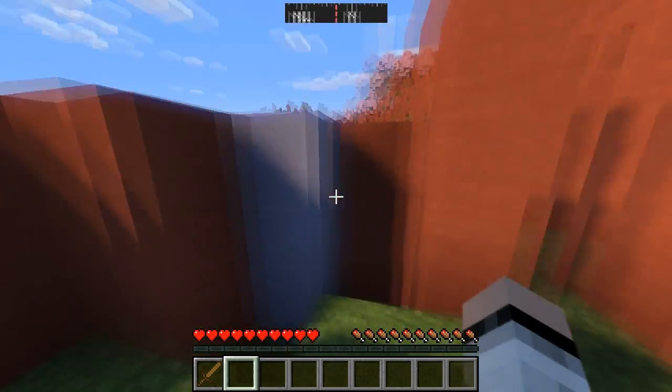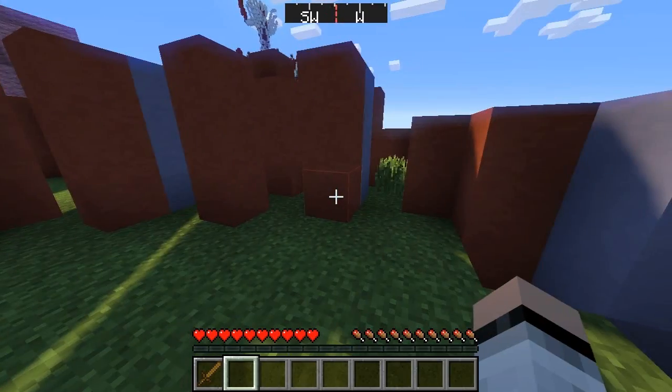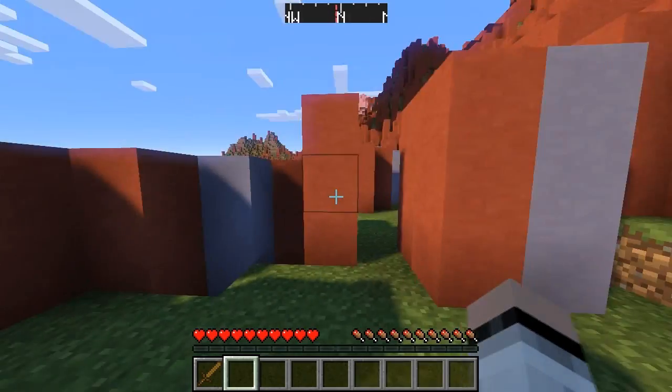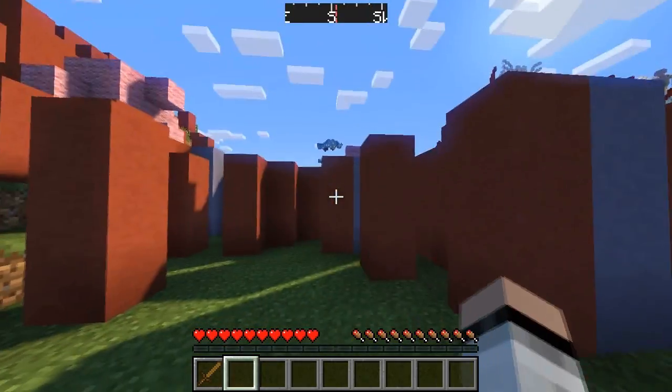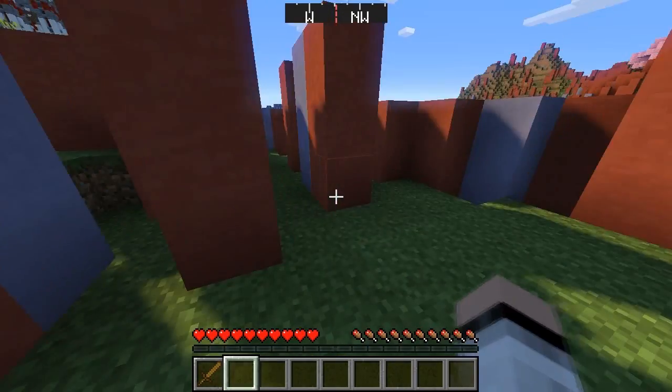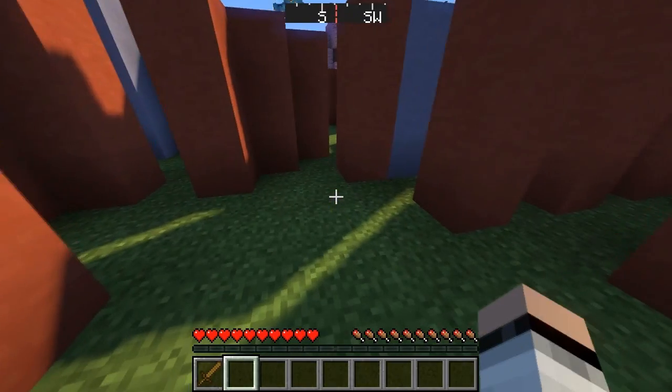I am right here inside this server — it's actually an alpha build of SCM own server. I'm just testing around with the alpha build, messing around with the world. I'm in the middle of what looks like a hunger game, but it's not actually a hunger game — it's an NPC game.